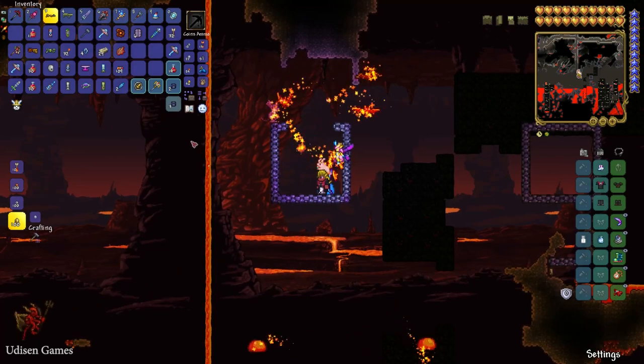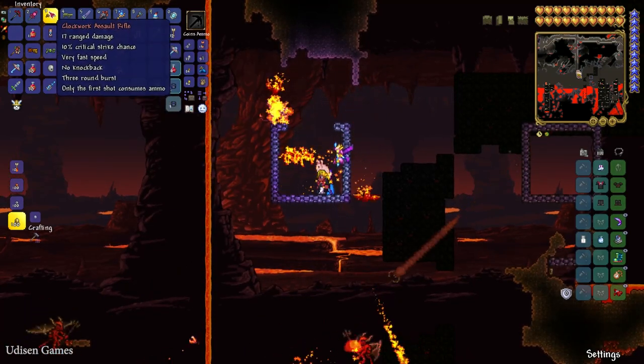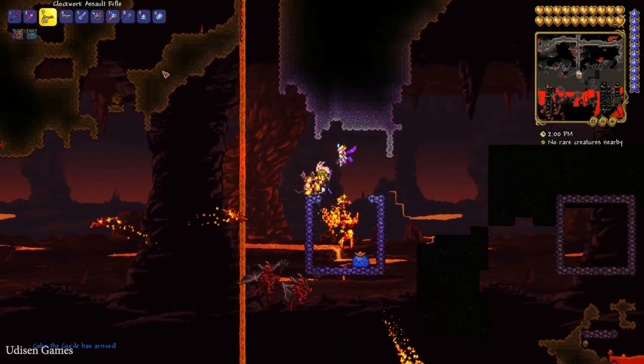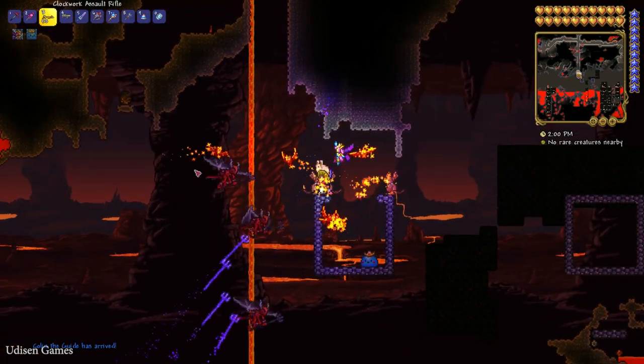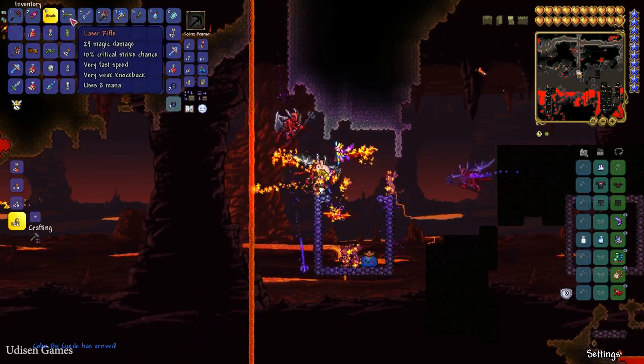After that, this boss drops different loot. Destroy the room and collect the loot. There is only a 20% chance this guy can drop this stuff: the Clockwork Assault Rifle and the Laser Rifle.